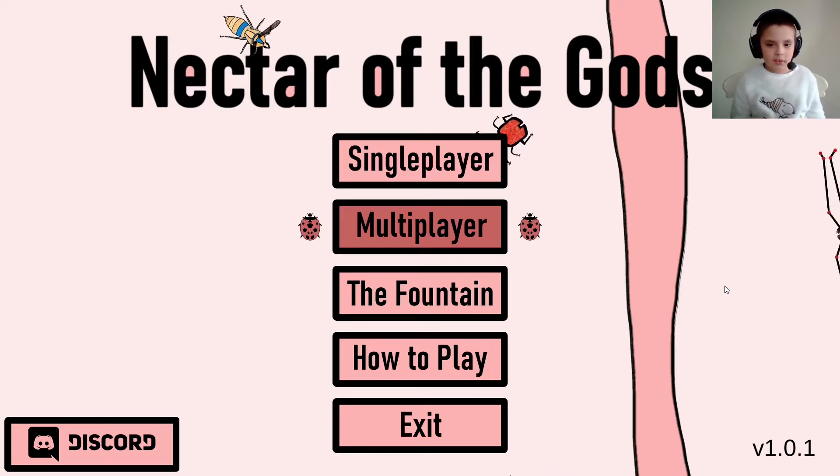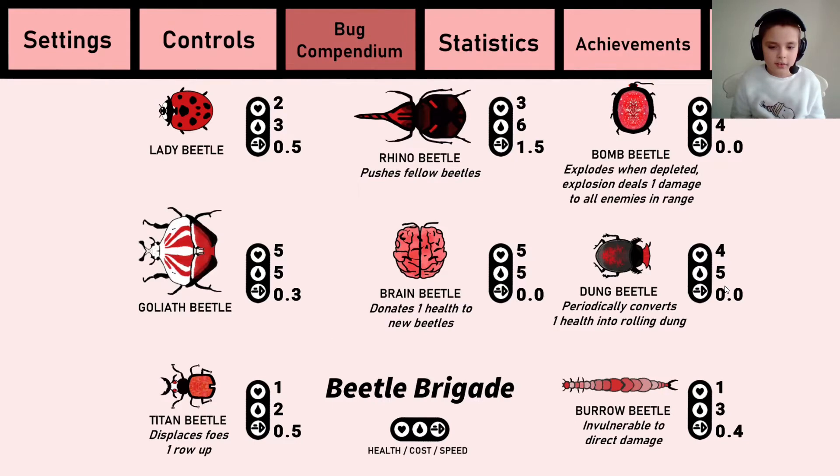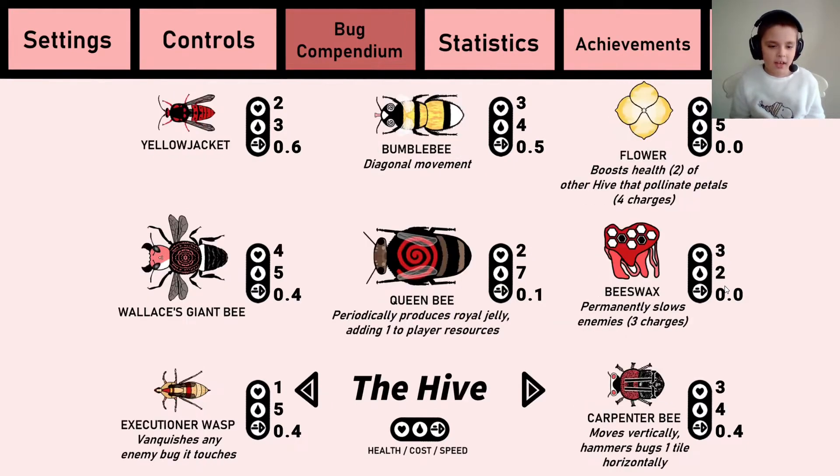Today we're going to have a look at the Bug Bundle, which is a DLC that lets you use more bugs than just the Beetle Brigade. We have the Hive and another one, but we're going to do the Hive. My favourite ones are the Queen Bee because it gives me more Nectar, the Rory's Giant Bee because it has a good amount of health and it's quite strong, and then the Carpenter Bee because he is good for defence — he moves up and down.